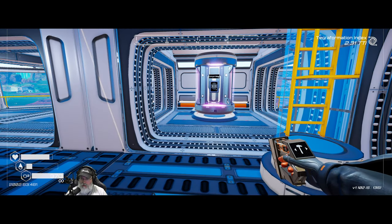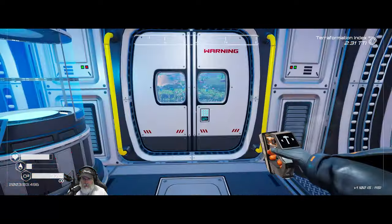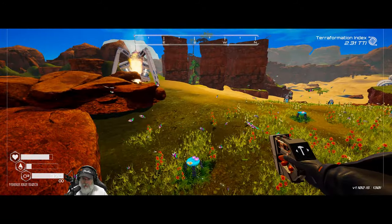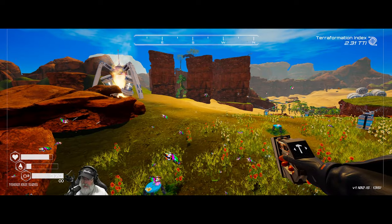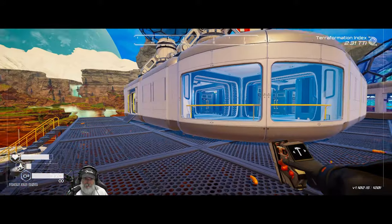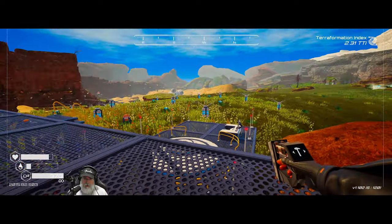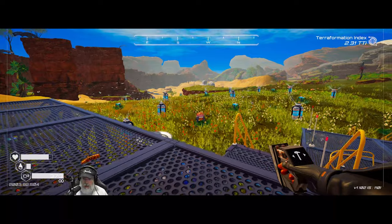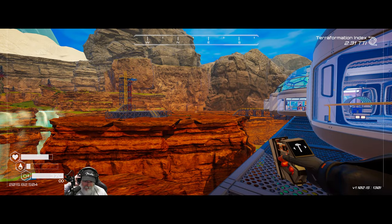Welcome back everybody to Planet Crafter. I'm the Bearded OG, and in this episode we're going to do a bunch of different things. They just came out with a new update called the Explosive Update — we have explosives to get into blocked areas, a new biome called the Red Falls, new secrets, some game optimizations, and new animal species.